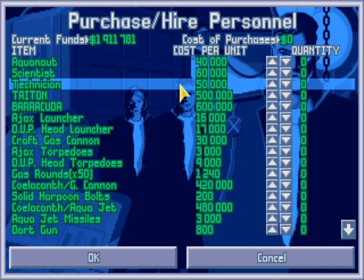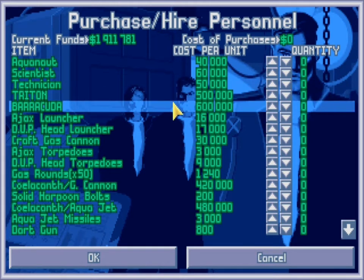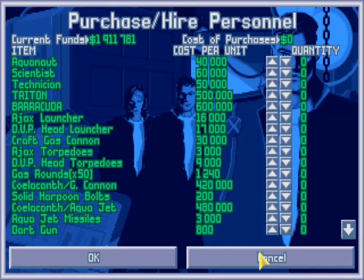$30,000 for Scientists, $25,000 for Technicians, $250,000 for Tritons, and $300,000 for Barracudas. That's per item every single month, so that all adds up if you do the math.